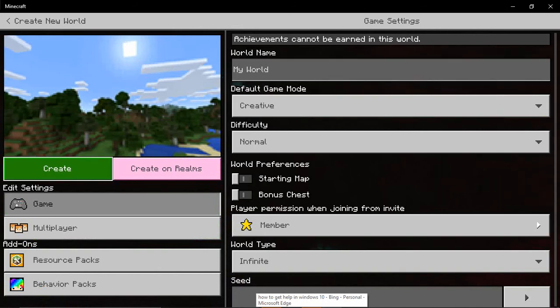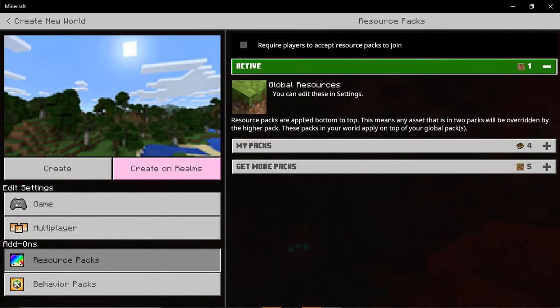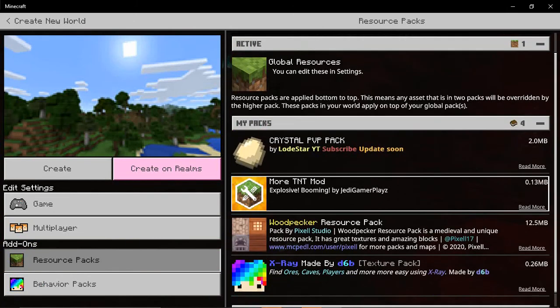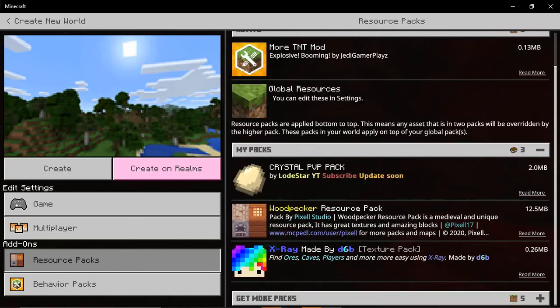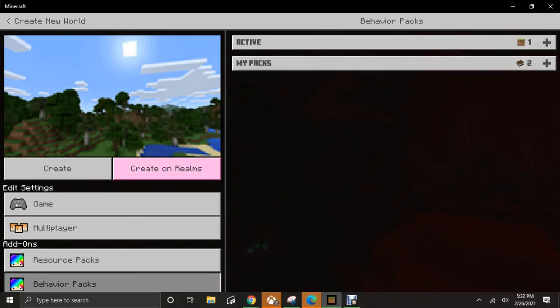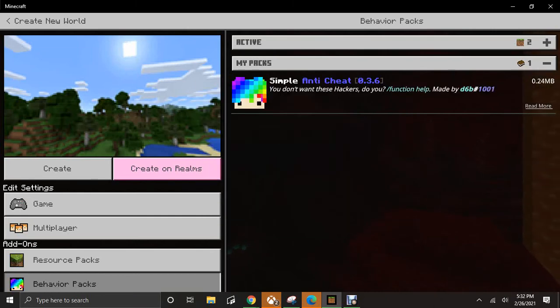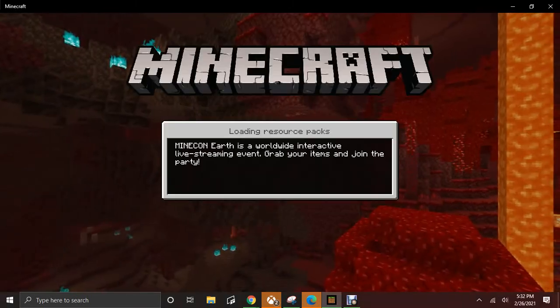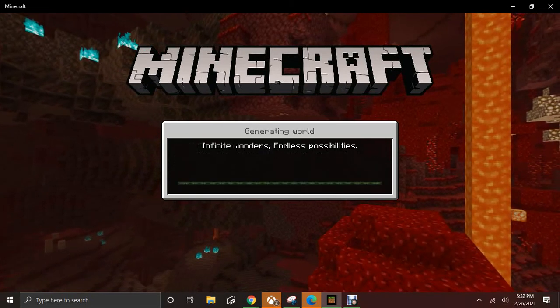Hello guys, today I'm going to be showing off my mod that I got a little while ago. It's called 'More TNT' and it has different tiers of TNT. I've only tested it out like once, but it's pretty cool from what I've seen. Anyway, I'd like to show it off.